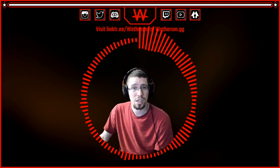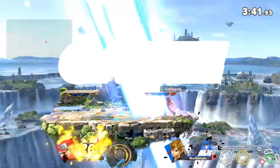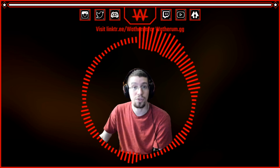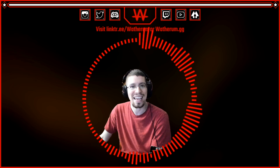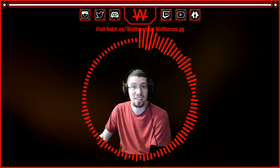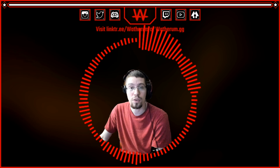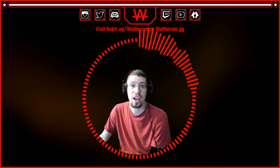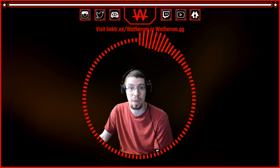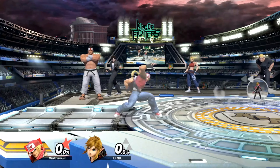Let's analyze this clip and see how I died. Terry performed a reverse up smash out of shield, which normally isn't possible for basically every character. As it turns out, auto turnaround mechanics work when you drop your shield and then perform your out of shield option in the shield drop lag. Terry can also do his spot dodge attack after spot dodging out of shield.